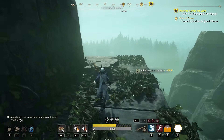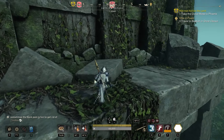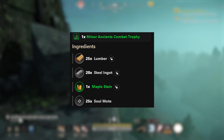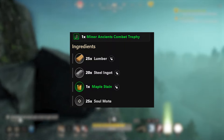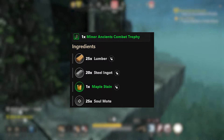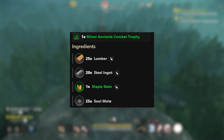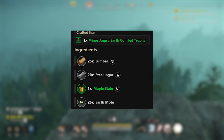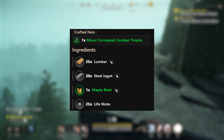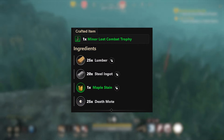If you prefer to craft these trophies yourself, the following materials are required for each minor combat trophy: 25 lumber, 20 steel ingots, one maple stain, and 25 motes. The mote type depends on which trophy you're crafting: ancient trophies require soul motes, angry earth requires earth motes, corrupted requires life motes, human requires death motes, lost requires death motes, and wildlife requires fire motes.